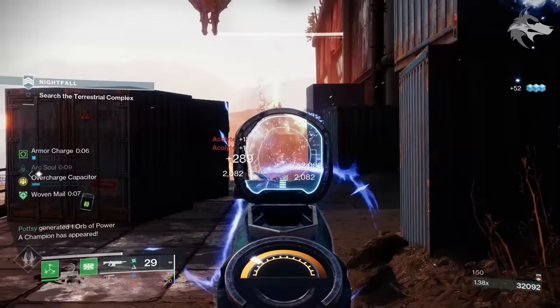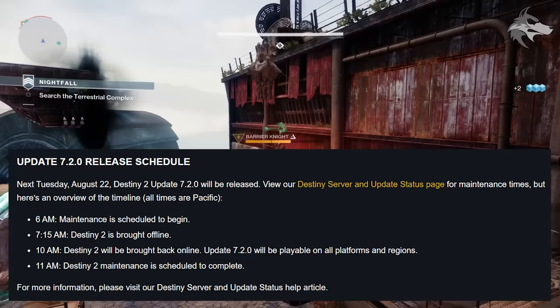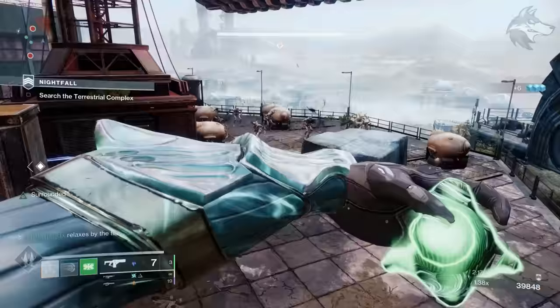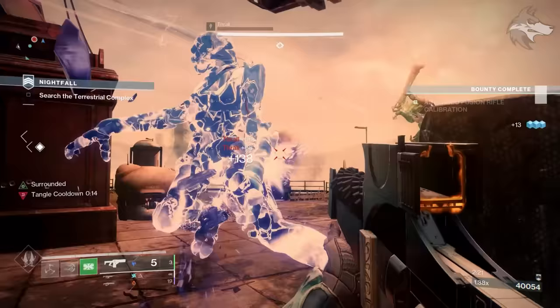There's also an Update 7.2.0 release schedule: at 6am next Tuesday maintenance will begin (Pacific time), with Destiny 2 going offline at 7:15am Pacific. Then at 10am, Destiny 2 will come back online and Update 7.2.0 will be playable on all platforms and regions — essentially the normal reset time. Outside of end-of-season warnings mainly relating to rewards, vendor engrams, and things like that, which we've touched on before, that pretty much summarises the TWID.